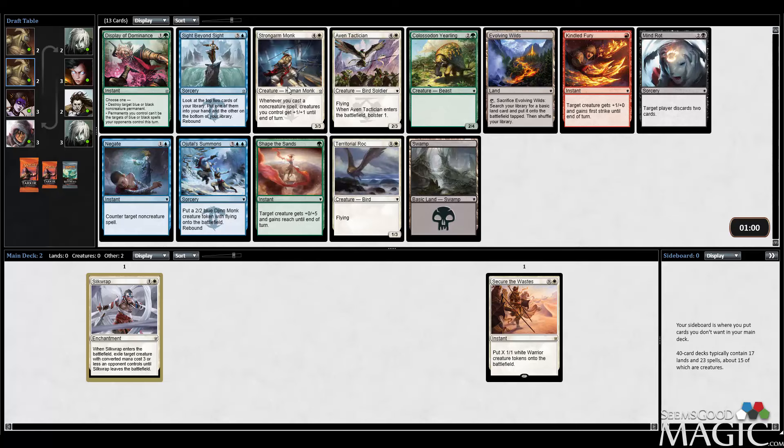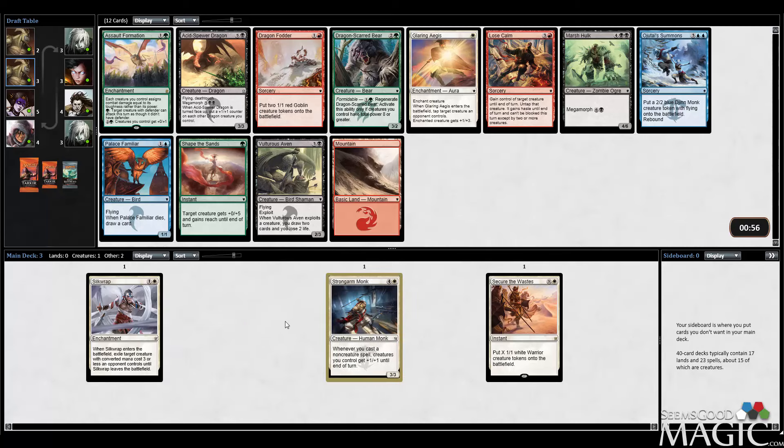I think I just want to slam a Strongarm Monk here. I really can't think of a better creature to have when you have a Secure the Waste — just seems phenomenally powerful. Other notable picks include Ojutai Summons, which will also play well with Strongarm Monk. There's also Evolving Wilds and Scrying Sight. I think it's pretty easy Strongarm Monk. We get to stay on color with the first two picks and get a card that interacts really powerfully with Secure the Waste. I like Strongarm Monk a lot — it's a great card.